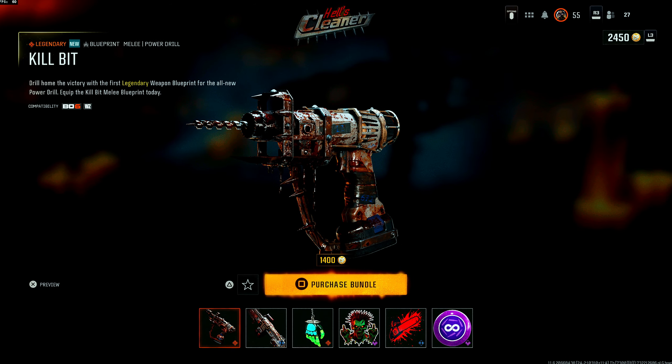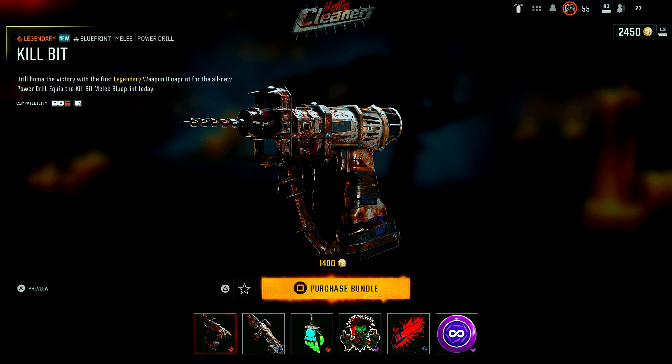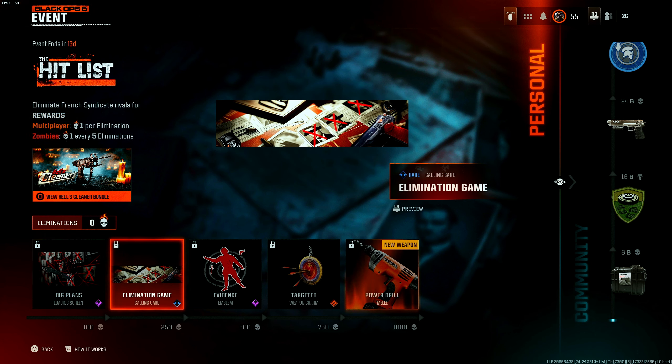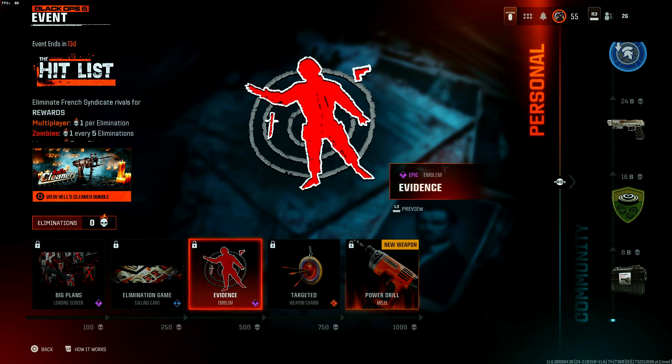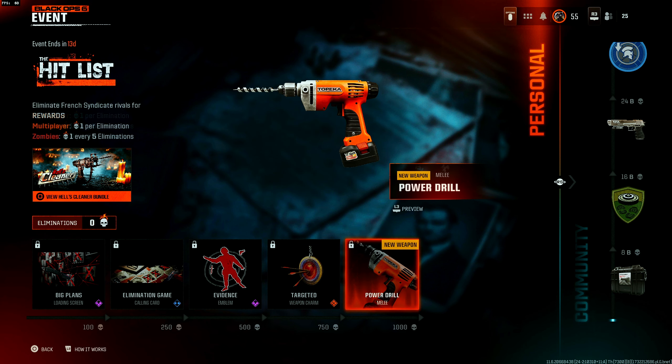There's also a Health Cleaner bundle you can purchase that includes the power drill, which you also get at the end of these personal challenges. For the personal challenges: you get an epic loading screen called Big Plans for 100 eliminations, a rare calling card called Elimination Game for 250 kills, an epic emblem called The Evidence for 500 kills, a legendary weapon charm called The Targeted for 750 kills, and the power drill melee weapon for 1000 kills — and it looks dope.